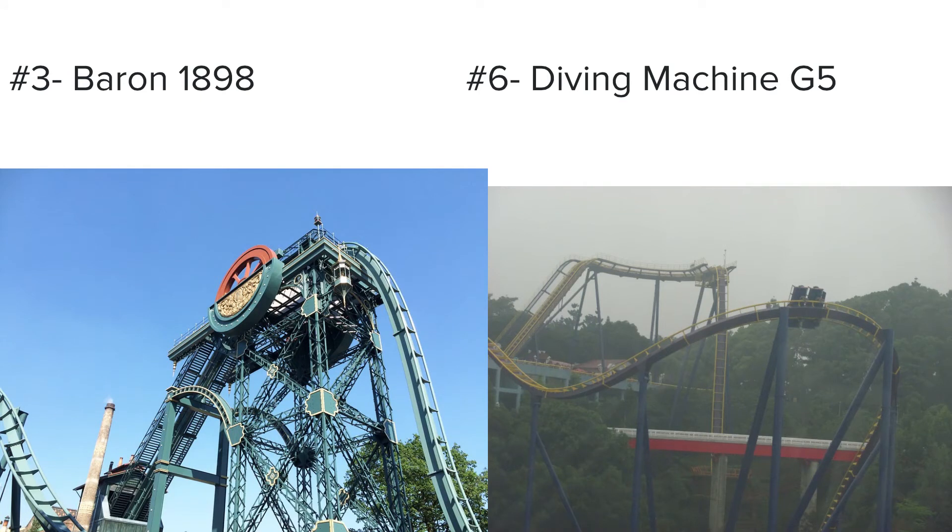Here's our final matchup: Baron 1898 and Diving Machine G5. These two dive coasters are solid. Baron 1898 has a very original layout — even though it's a small dive coaster, it's one of the best small dive coasters out there that's not over 200 feet. Diving Machine G5 is also a solid dive coaster.